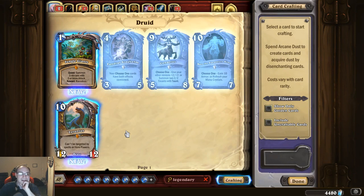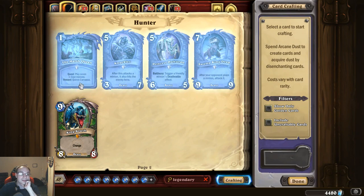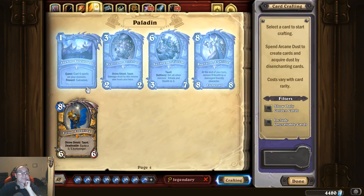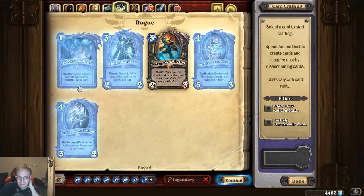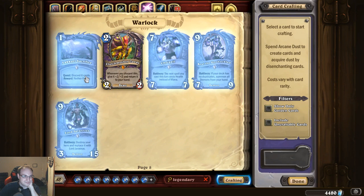For legendaries, I want the quest ones because the quest ones are really good. Play seven one-cost minions, get a Queen. Cast six spells that didn't start in your deck and get Time Warp — basically you get another turn. Cast six spells on your minions, get Galvadon. Summon seven deathrattle minions and get Warden of Hope, which lets you get to 40 health. The Caverns Below: play four minions with the same name. Unite the Murlocs: summon ten murlocs then get Megafin — basically a murloc deck with Shaman. Lakkari Sacrifice: discard six cards, get a Nether Portal.